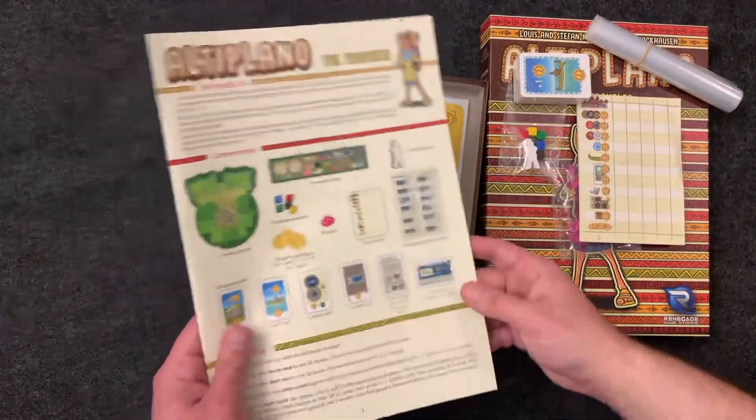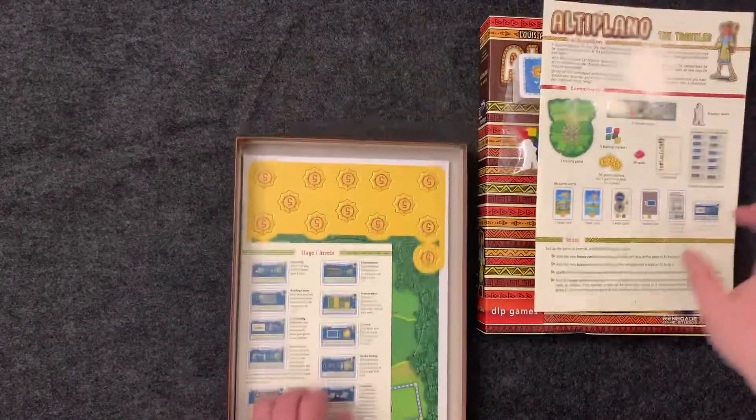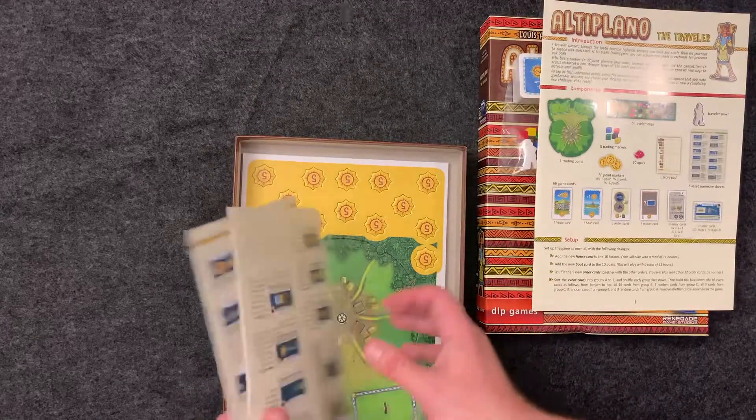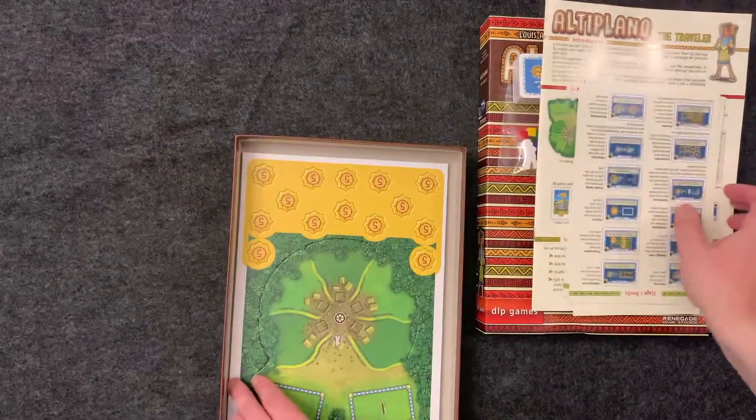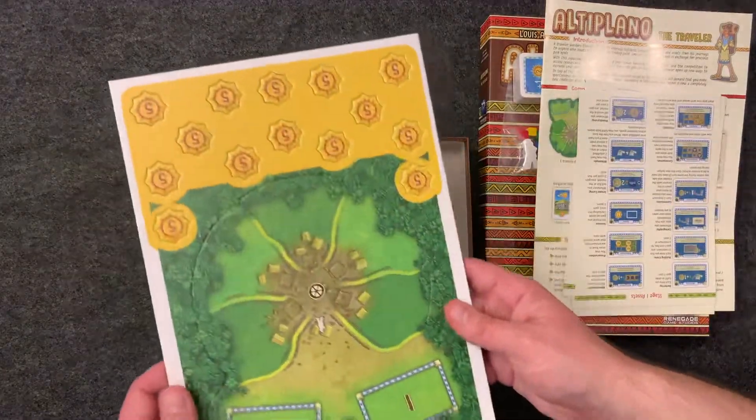A set of rules to add to Altiplano, and it looks like some reference sheets which is nice — a nice addition. Just some included reference guides and then the punch board.